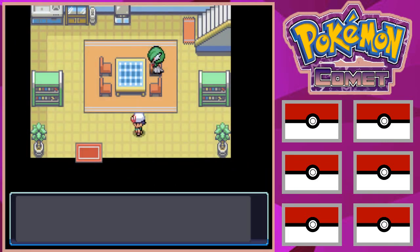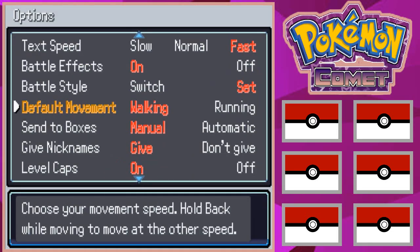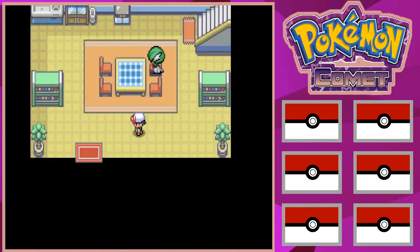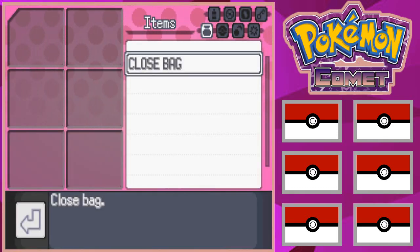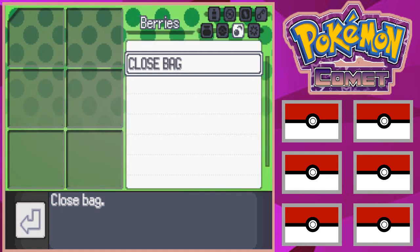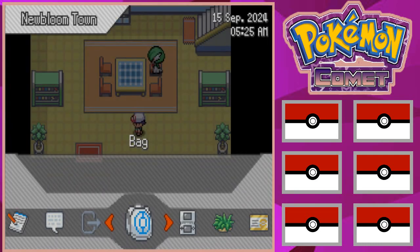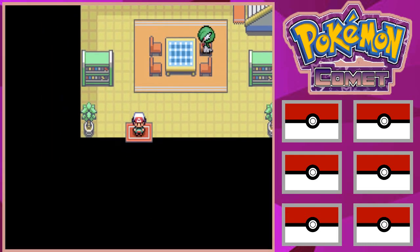The player would like a run toggle but there isn't one. He then finds what appears to be the Exp. Share and figures out its on/off states. He notes the game has a different design for whether it's on or off, which is a cool touch. Alright, let's get it.